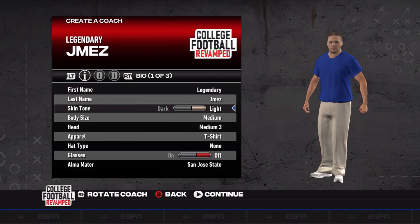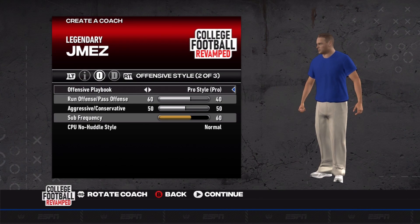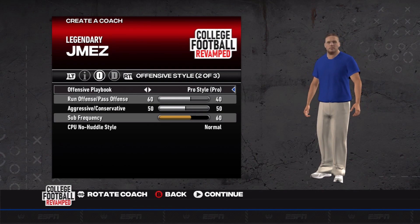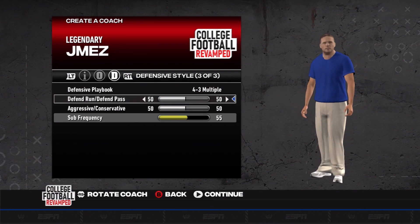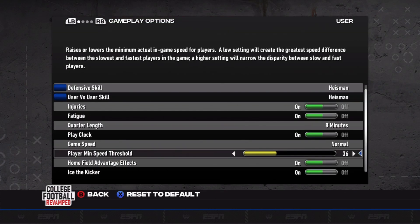I have already come through and made our coach — your boy Legendary Jamez. We are going to be running a pro style offense, which is what I typically like to run. I am a very run-heavy offense, so I prefer to run and then use play action off that. Heavy sub was at 60 for now, and then 4-3 multiple for the defense, with sub frequency only at 55. I like rotating the defensive line.